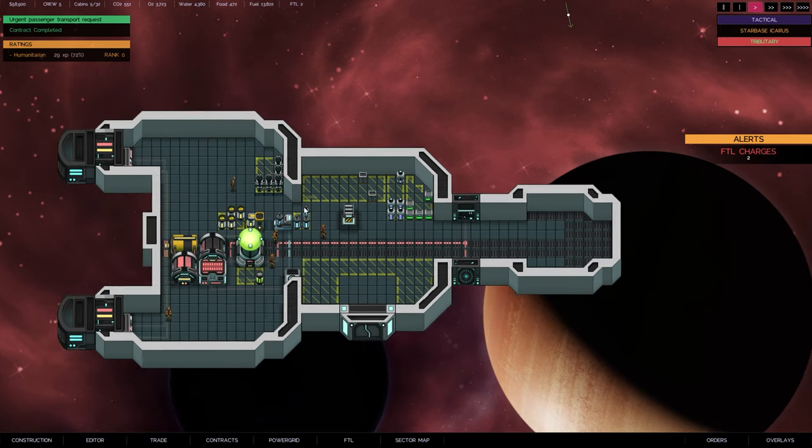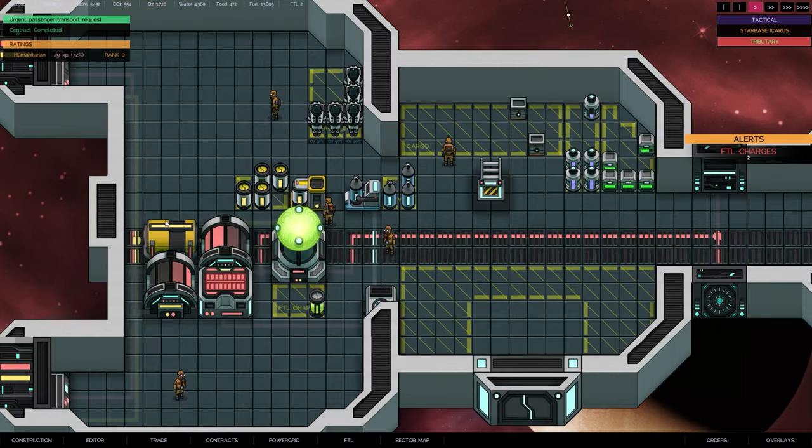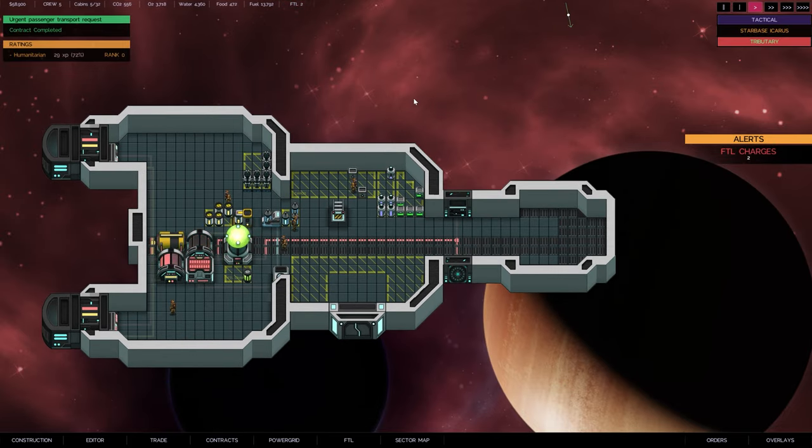That contract gave us 58 grand, which put us at 58,900 - we didn't have much money left. But guys, it's really cool - you can design this any way you want. You can add on, make it any shape and size. I love this free-form building. We've got a nice little power system laid out - I think it's pretty effective. That's going to do it for today - thank you for joining me for The Last Starship. Please like, subscribe, and join me on Discord or support the channel through Patreon. Until then, see you next time!